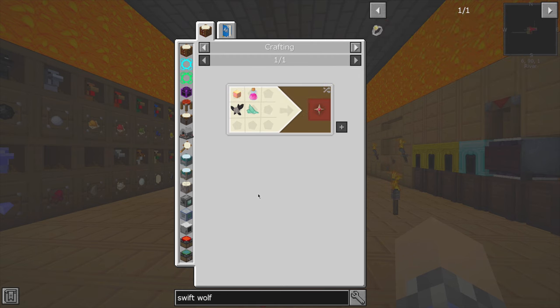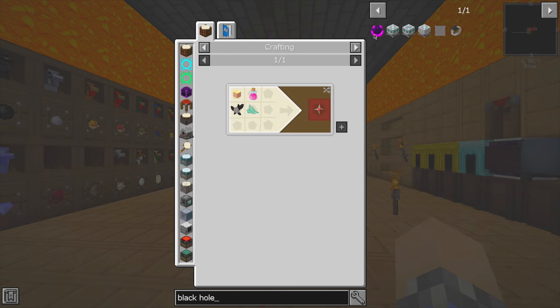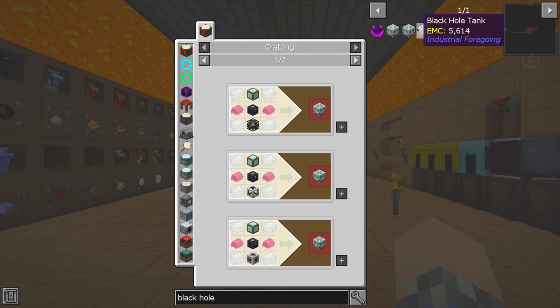Dragon's Breath? I don't think we even have a dragon. Perhaps it's that chicken we have to fight. None of this is related to what we're doing today, though, which is taking a look at the black hole tank and black hole controller.